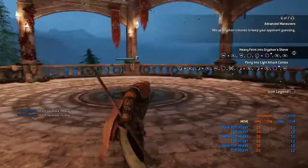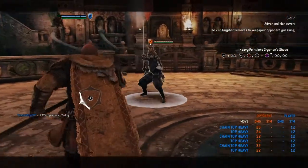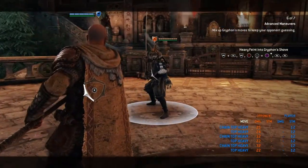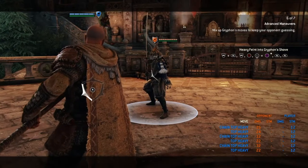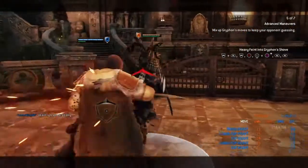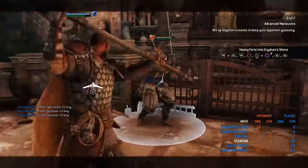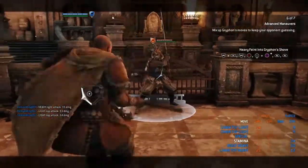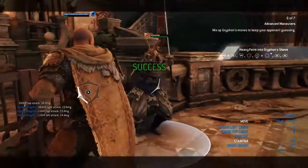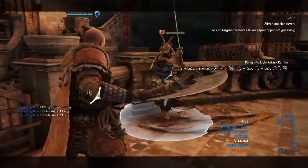Alright, here we go — this is the advanced maneuvers. We got zone feint, heavy, then do the shove and then the double light — the last light is going to catch them dodging. Zone feint, shove, and then a different direction light. That's going to be deadly.